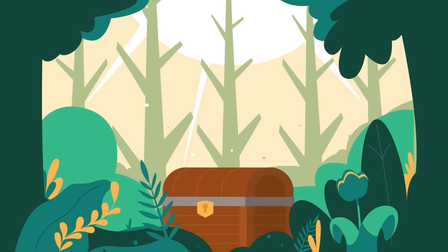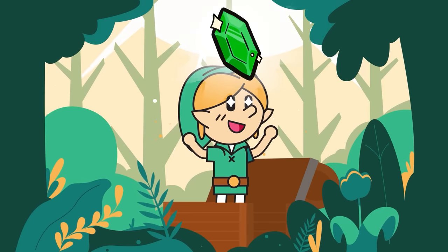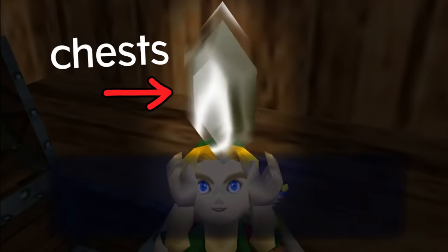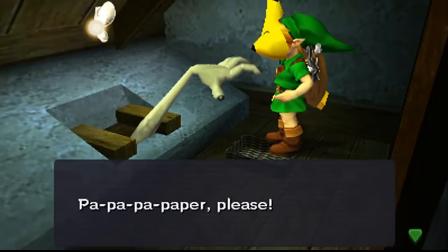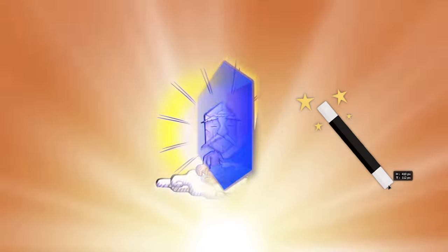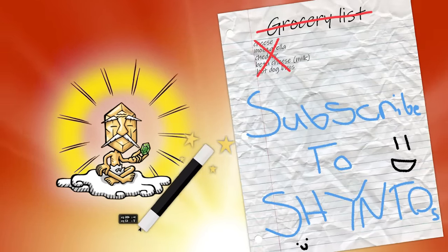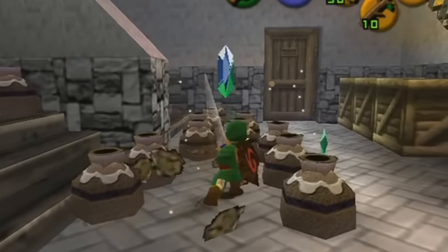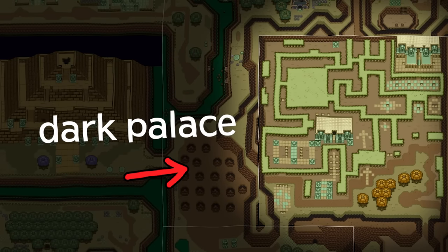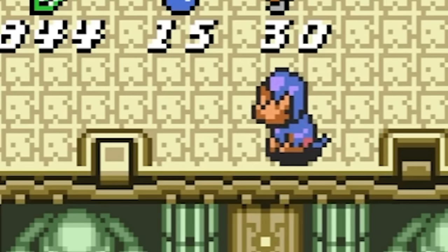The most common collectible found in Zelda is, without a doubt, the rupee. You can find these things just about anywhere — in pots, bushes, chests, enemies, underwater, stuffed in a toilet. Occasionally they'll even take sentience to become god. Rupees make the world go round. You can't even enter the first Dark World dungeon in A Link to the Past until you give a hundred of these to a monkey named Kiki.